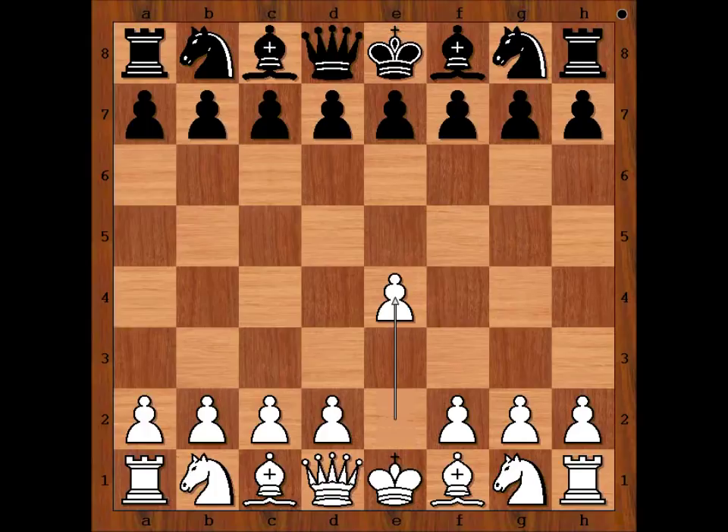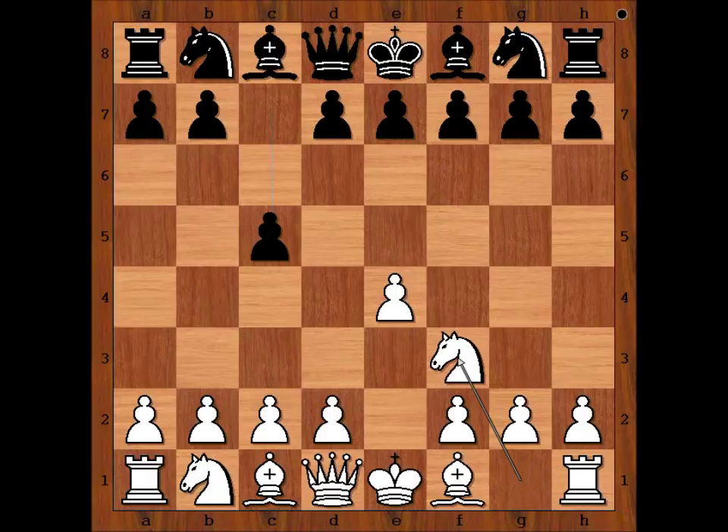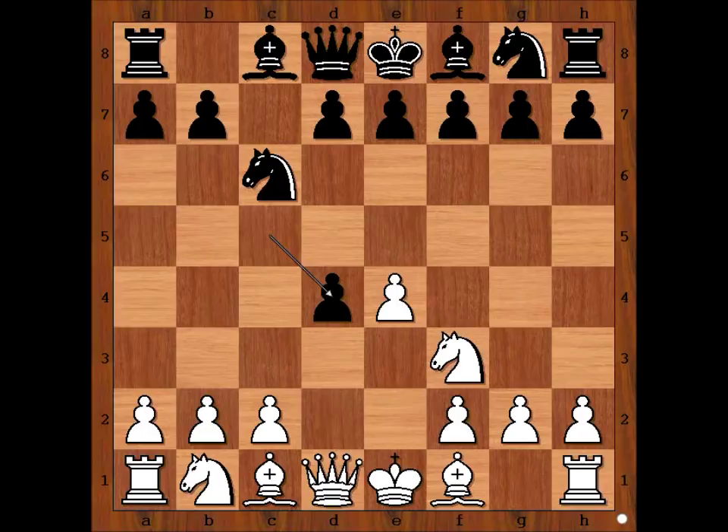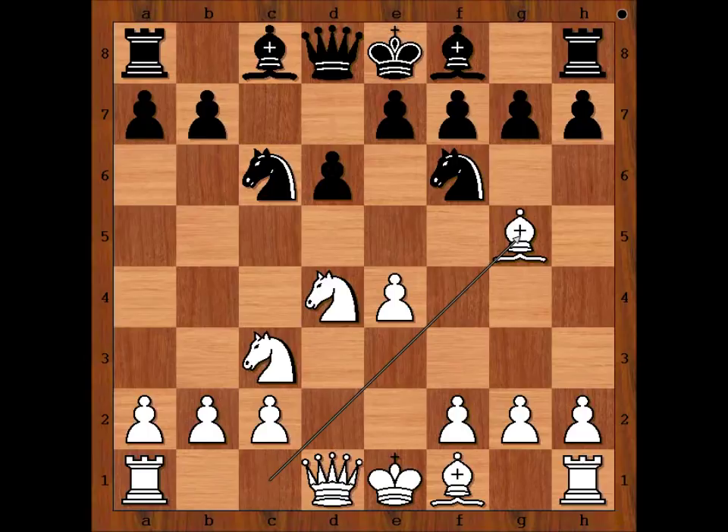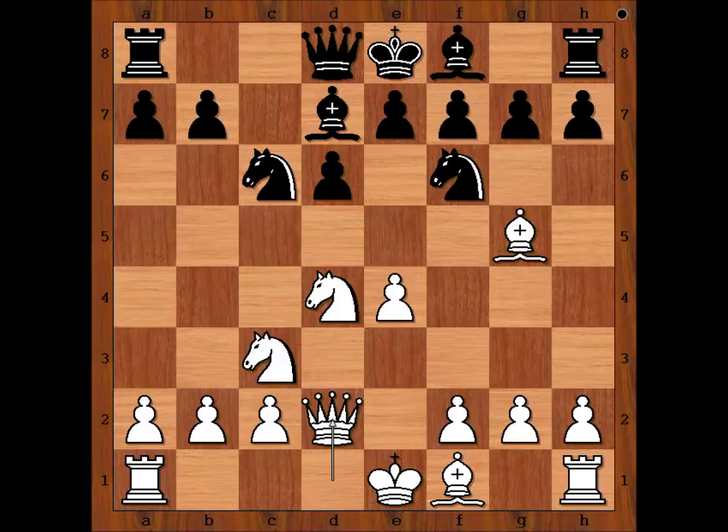Mikhail Tal had white pieces and he started with e4. Konstantin Klaman played c5 — Sicilian Defense. Knight to f3, knight to c6, d4, c takes on d4, knight takes on d4, knight to f6 attacking the pawn on e4, defending d6, bishop to g5, bishop to d7, queen to d2. This is the Richter-Rauzer variation of the Sicilian Defense.